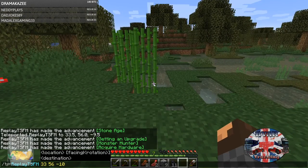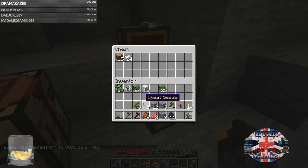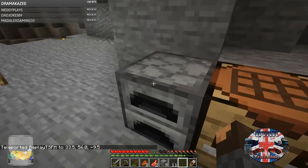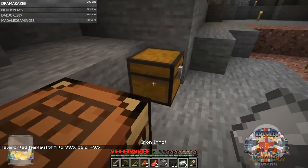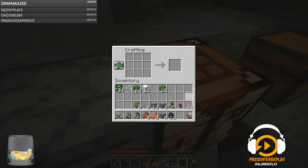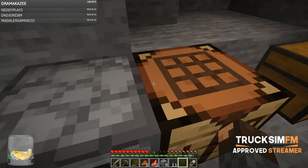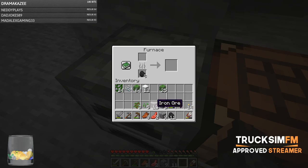This is why I have this teleport system — this is why it comes in handy. Because you can teleport like that and you don't lose your face quite quickly. Let's put that in there now.